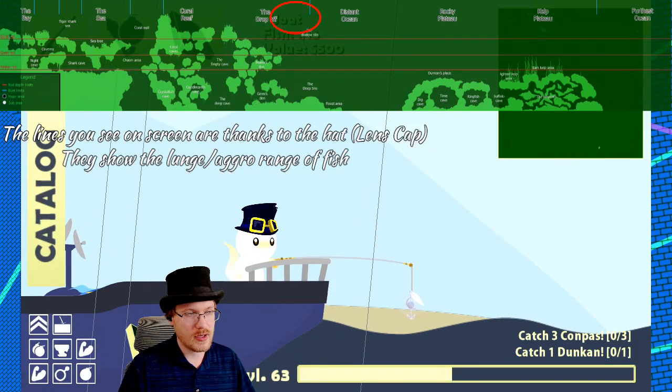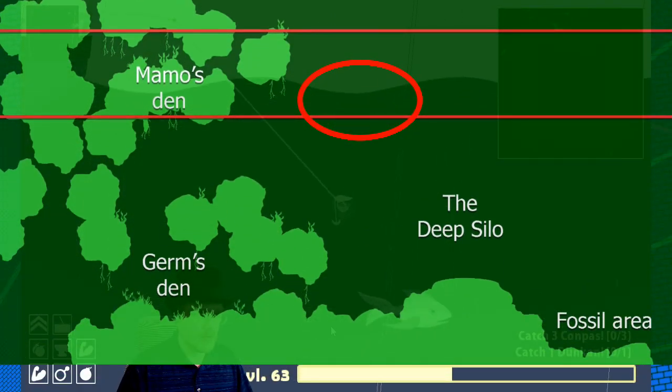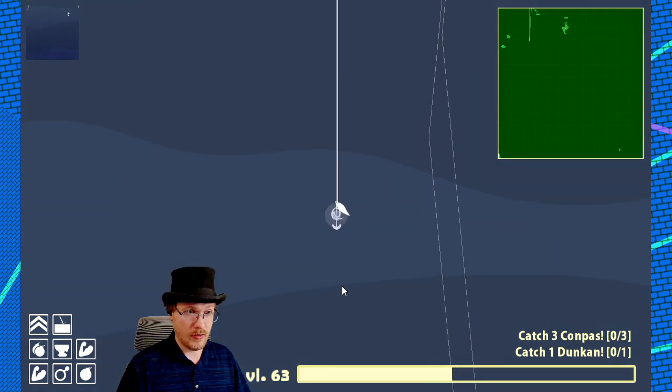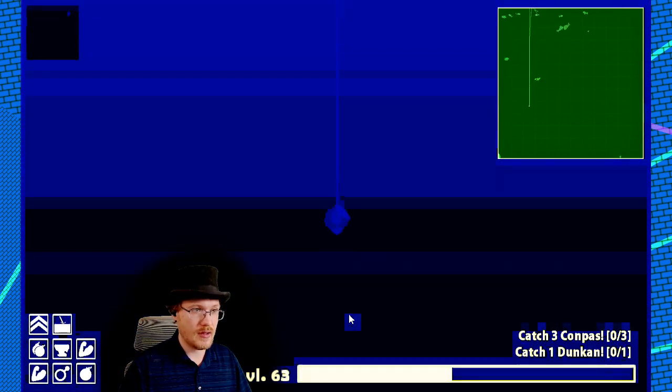The second easiest secret fish to catch from the July 2023 update is probably the mask fish. What you'll want to do is first figure out where the Tims are, then get yourself positioned right there so you don't need to worry about finding them.